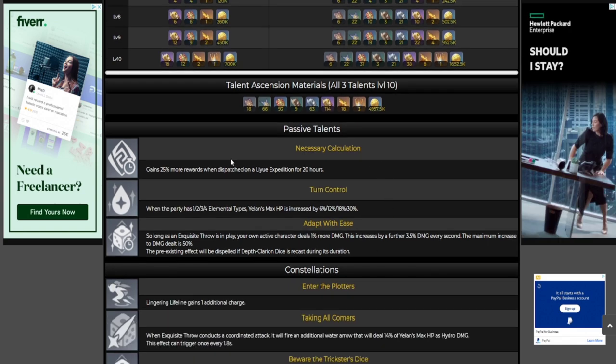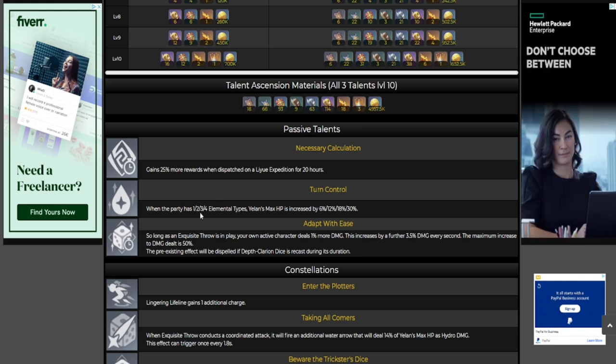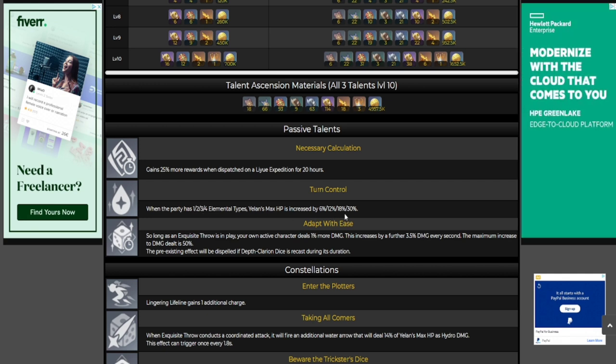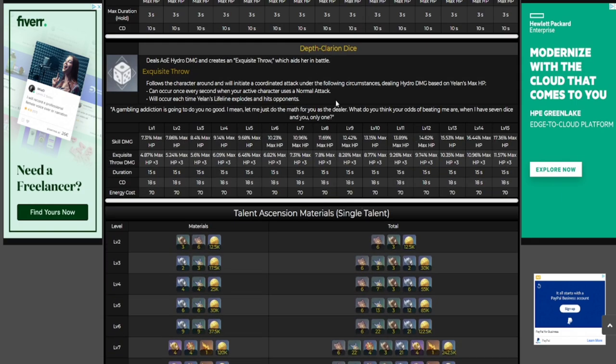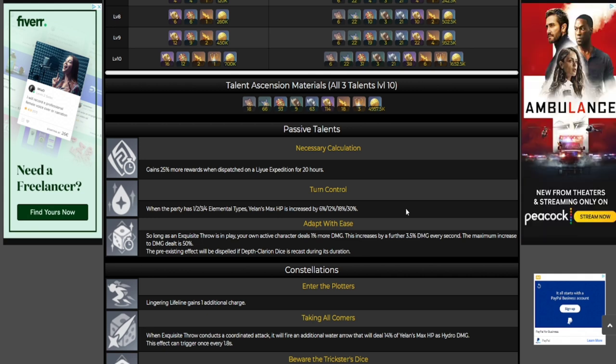Moving over to passive talents. The first one is Turn Control: when the party has 1, 2, 3, or 4 element types, Yelan's max HP is increased by 6, 12, 18, and 30 percent respectively. This is pretty decent — what this allows her to do is just deal more damage because remember all of her skills scale off max HP. So when you're creating teams you may want to go for different element types.